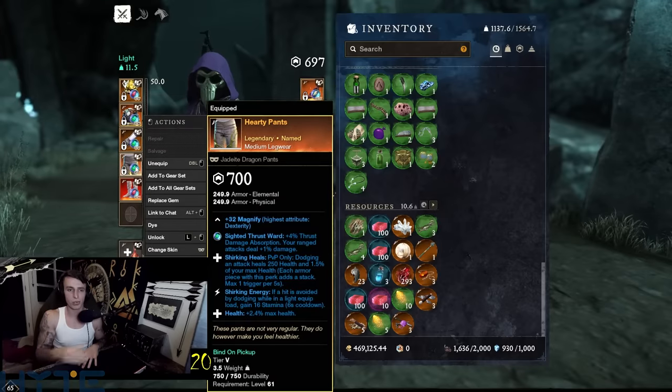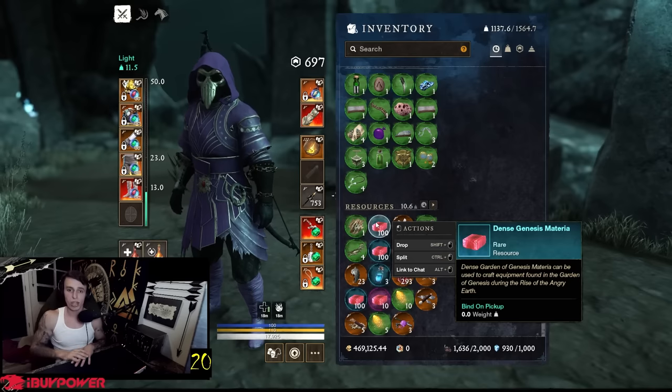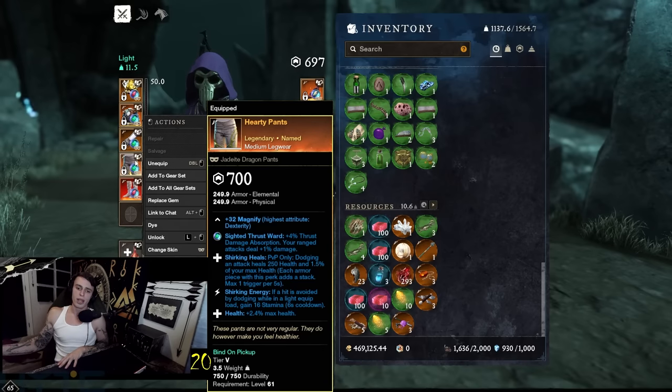If you guys are using the battle pass, the free side has boxes you can open — it gives you materia. Take that to the kiln, make a named item for free. You can make a named item for free, and if you don't like the third perk that it rolls on, you can take that named item with the guaranteed two perks, put it back in the kiln, and make it whatever third perk you want.